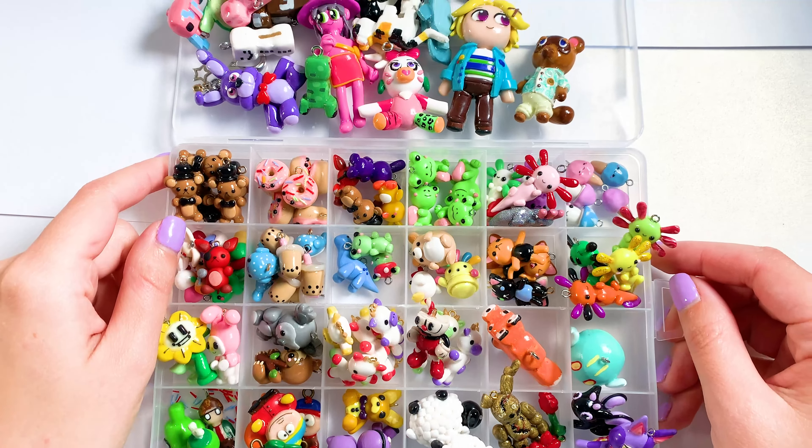So first I wanted to show you this top section here, which has a lot of bigger charms that just wouldn't fit in the box, or a lot of older charms. I wanted to start off by showing you this little chibi of Yusung from Mystic Messenger. Then I have this Tom Nook figure from the game Animal Crossing.